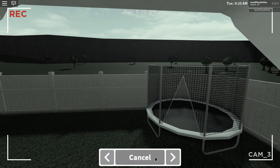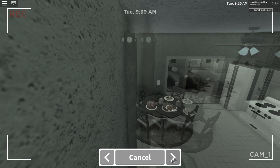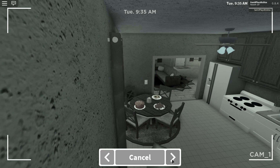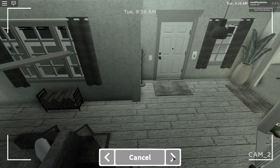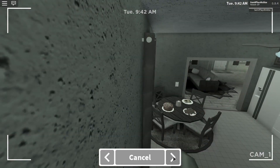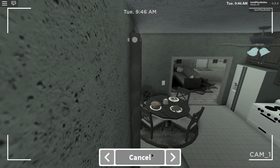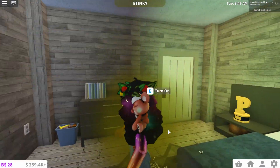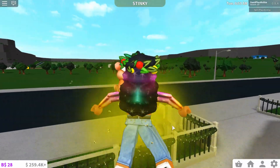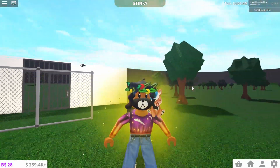Putting security cameras inside every room is a little much, but wow this is really really cool. I would definitely put one in my kitchen because nobody is coming in my house and stealing my food! I'm so happy that I'm able to literally check the security footage — I really didn't think it was going to work, but it really does. They're fully functional cameras! The prices are quite reasonable and they're very realistic.